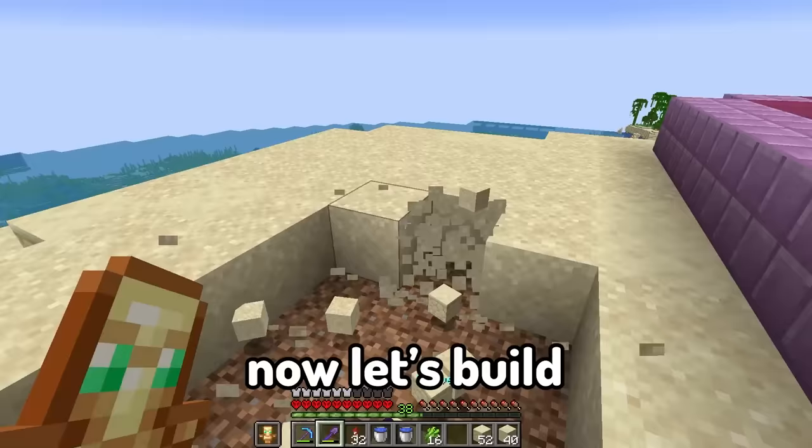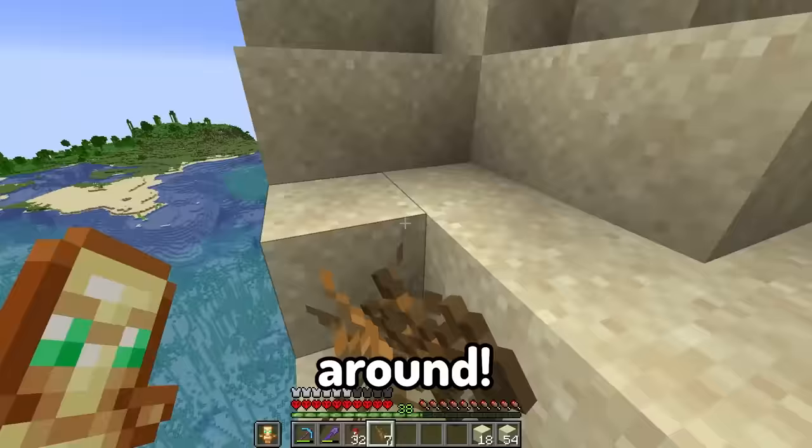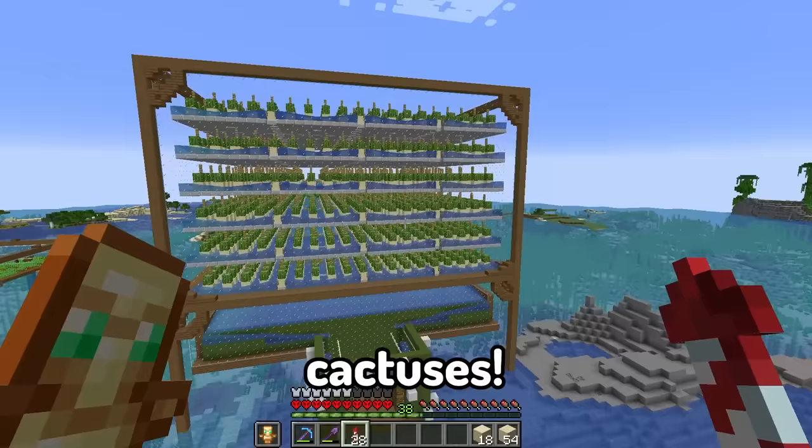Now let's build a little water stream lake thingy, spawn some dead bushes around - and why does it feel like I'm missing something? How can I forget cactuses!